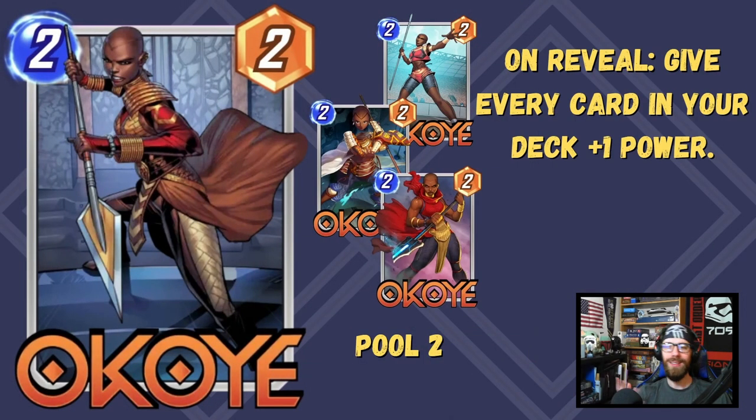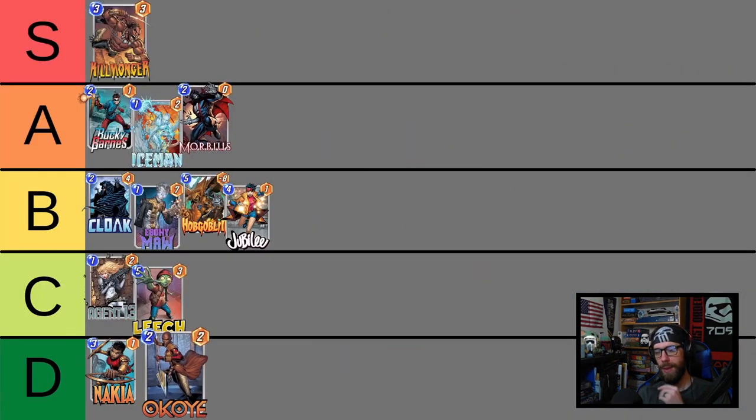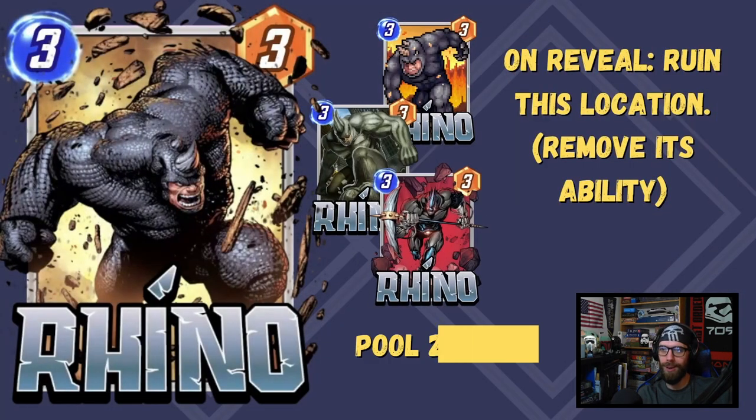Following up on one Wakandan disappointment is another with Okoye. She is a little bit better than Nakia, but I still really don't like her personally. Her value as a 2-2 giving every card in your deck plus one is alright — she can be plug and play into a lot of different decks, especially where you have Swarm to make multiple use of the buff. If you play her on turn two, you'll get the draw of turns 3, 4, 5, and 6, and if you play all of those cards, her overall value is a 2-6. Maybe D tier is unfair and she should be C tier — let me know in the comments.